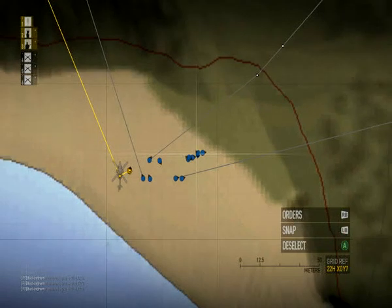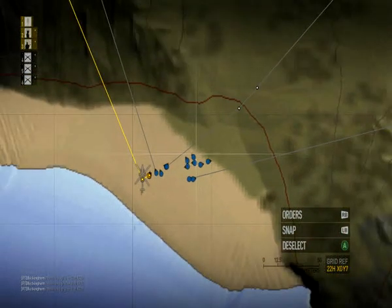Move. Move fast. Grid 2-2 Hotel X-ray 2 Yankee 5. On my way.